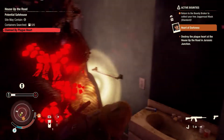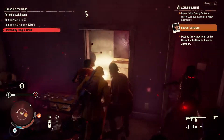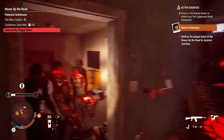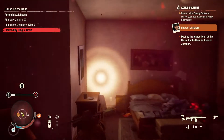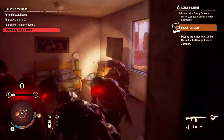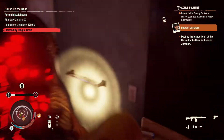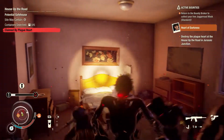With a stimulant in your system, hit the plague heart, dodge away, dodge back, hit the plague heart again. Repeat this process until the plague heart phases, then escape the building. Maybe take a lap or stand on a car and assess the situation, then repeat: hit, dodge away, dodge back, hit again — and do this until the plague heart is destroyed.